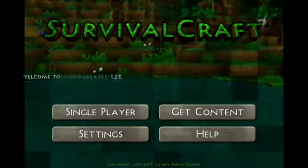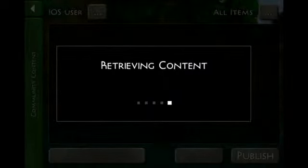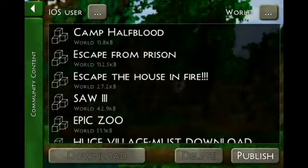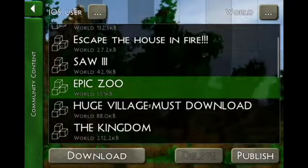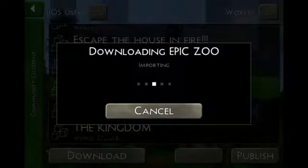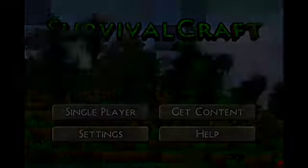I'll start off by showing you how to get maps. Go to Get Content, then Community - unless of course you have a link. Press the button in the top right, find a world like this Epic Zoo, press Download, it initializes, downloads, and imports it. That's all you have to do. Then you can press Single Player and choose the world.